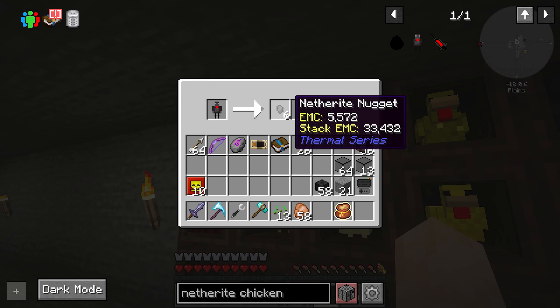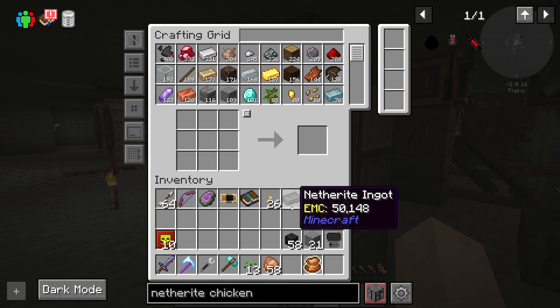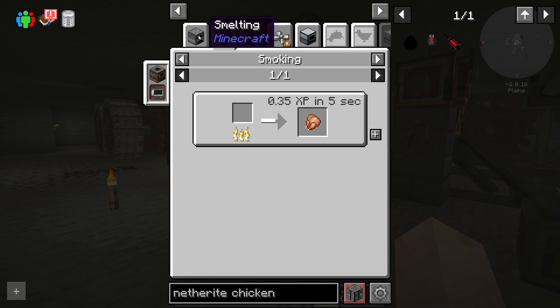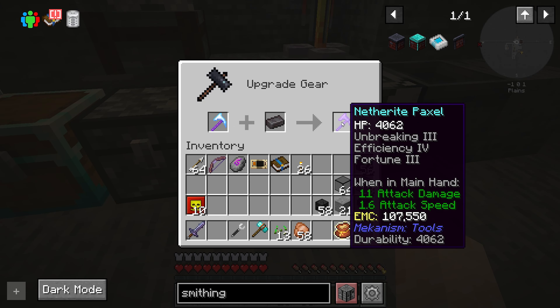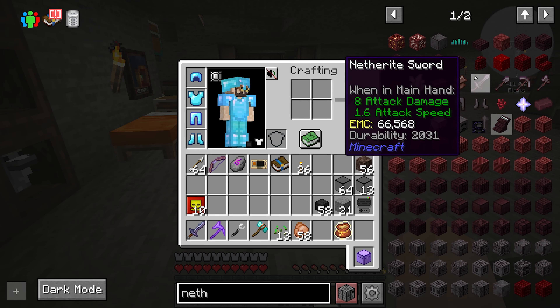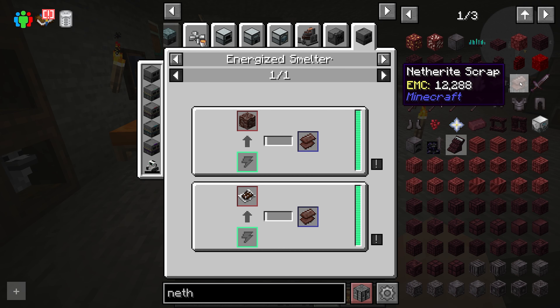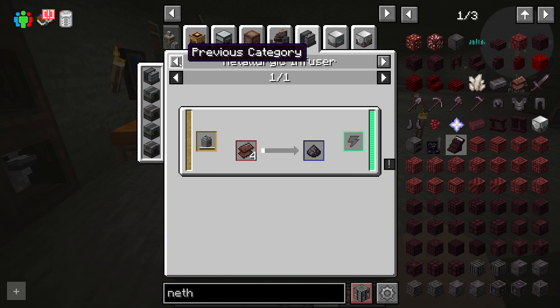What is the netherite chicken going to produce? Nine of those turn into an ingot. Did I just do all of that for nothing? Obviously not nothing — we need them for things. We could get a netherite paxel. I was thinking it was going to give me ancient debris or netherite scrap. I'm still confused on how to just get an obscene amount of netherite scrap, because it's used in a lot of recipes.